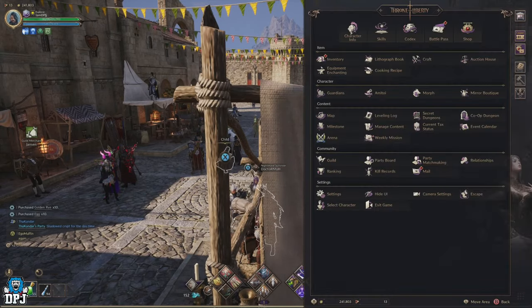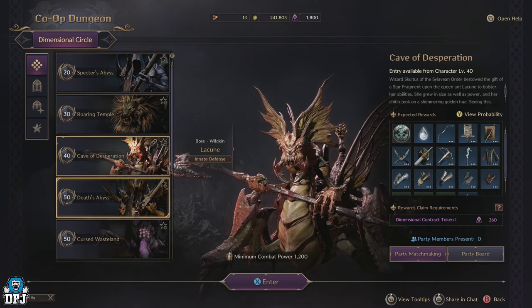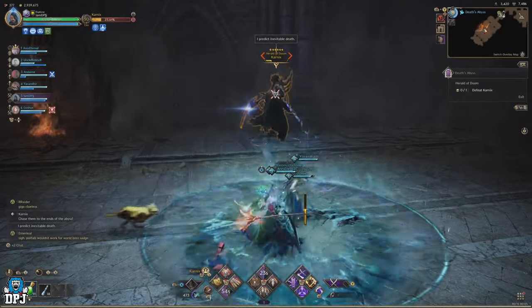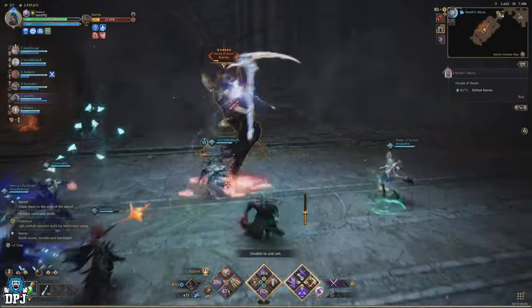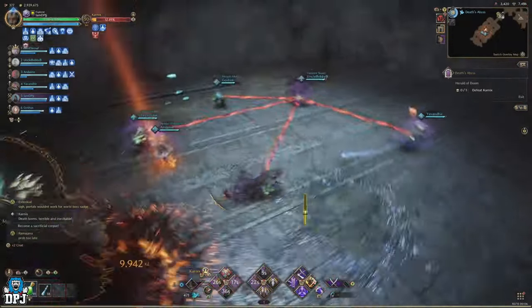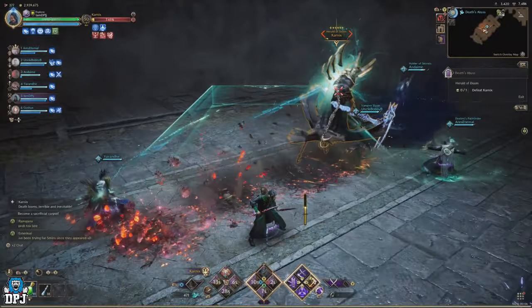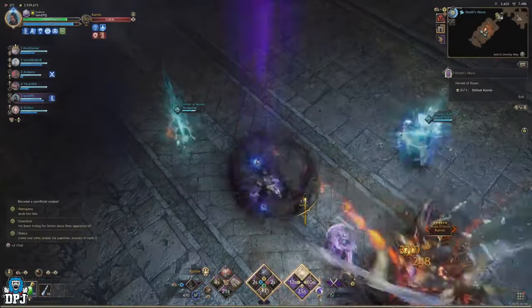Another daily-limited activity is co-op dungeons. You are only given 900 dimensional tokens per day, which are spent to get loot from those dungeons — one of the game's main end game loot resources. Level 50 co-op dungeons require 300 tokens each, meaning with the 900 daily limit you can only run 3 of them. Lower level dungeons require fewer tokens, but at level 50 you want to be completing those level 50 co-op dungeons. These tokens stack up to 4500, so you can go a few days without using them and not miss out.